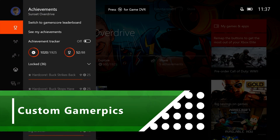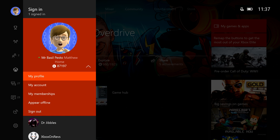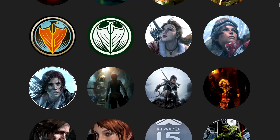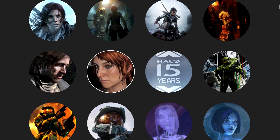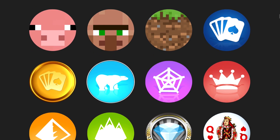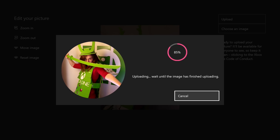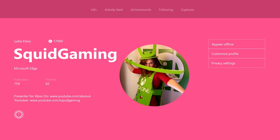The first new feature on our list is Custom Gamer Pics — the ability to upload any picture of your choosing to represent you in that little circle next to your gamertag. Up until now you've had to use a Gamer Pic from a library of pre-designed images, or made one by posing your avatar, so this new feature opens up loads of new possibilities. We previewed this feature in one of our earlier videos, but it's now available to everyone.